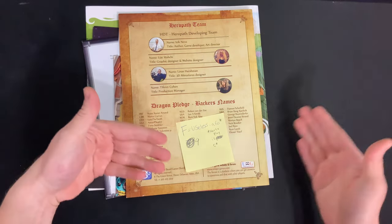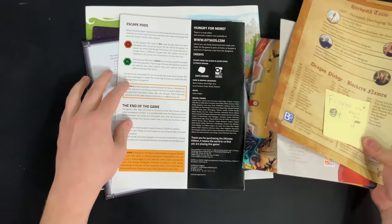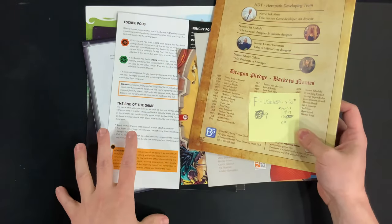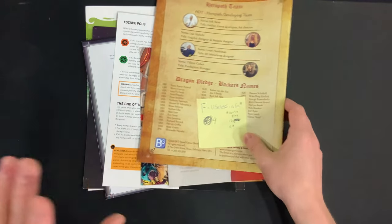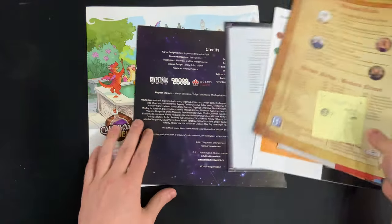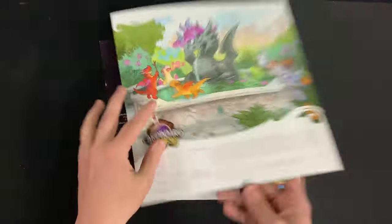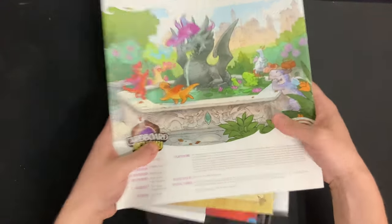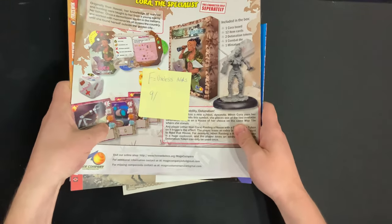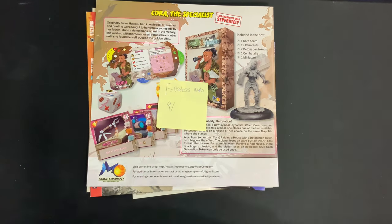Next we have useless info on the back. I'll give a special pass: if you put a QR code to a how-to-play video on there, we're going to bump this up from F tier to C tier. But 9 out of the 100 had useless info on the back — just absolutely nothing helpful at all when they really could have put something. This is one of the best games of last year, Flamecraft, and yeah, nothing on the back here.